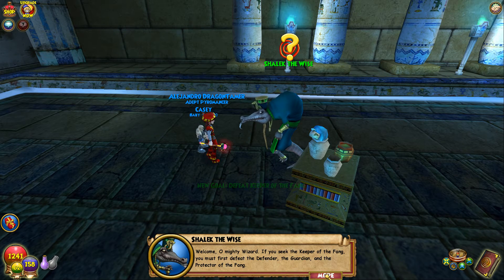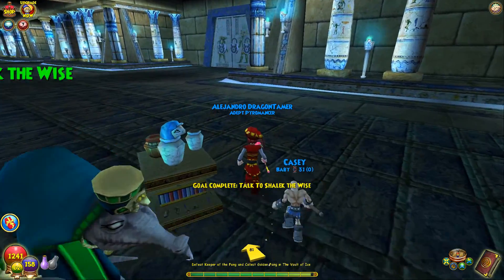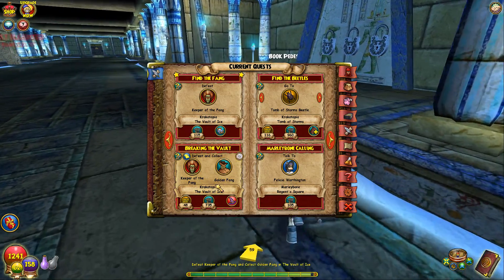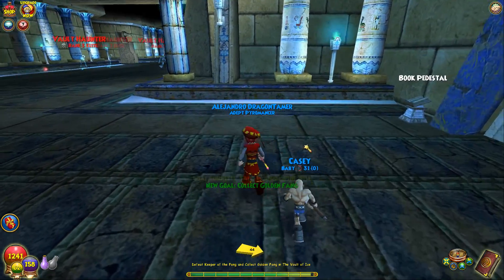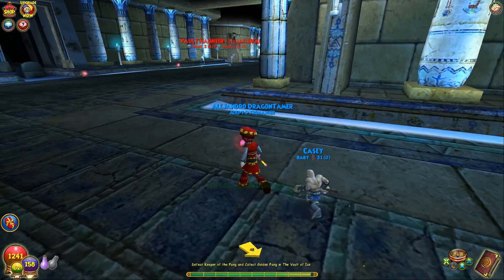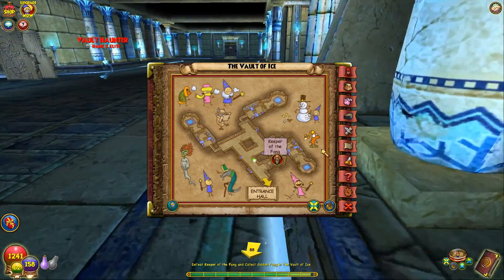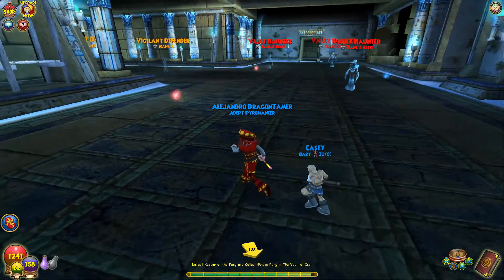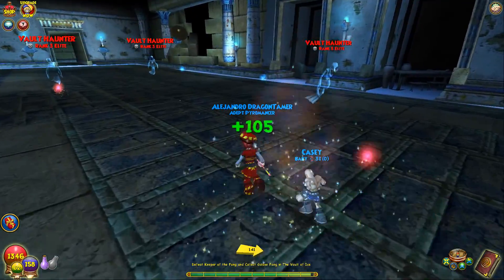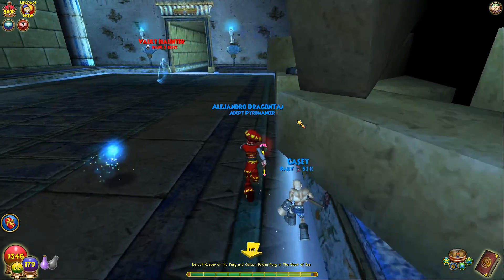Protector of the Fang. Next you must show cunning as well as might and solve their riddles. So the main quest is to defeat the Keeper of the Fang - for both the dungeon and the main quest. But you actually can't do it yet because there are three padlocks. So what you have to do is go around and defeat all three of the Protector of the Fang bosses.